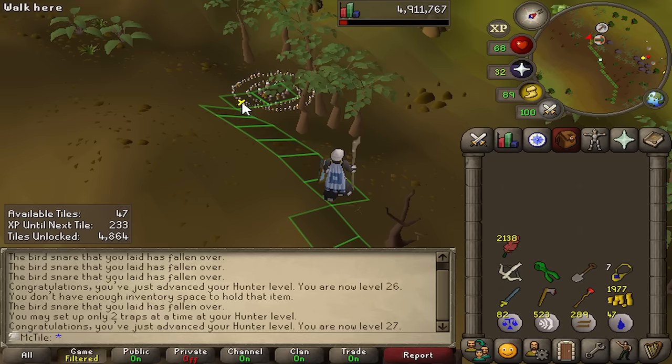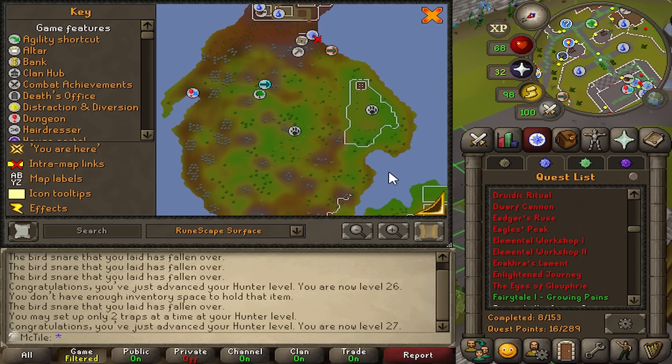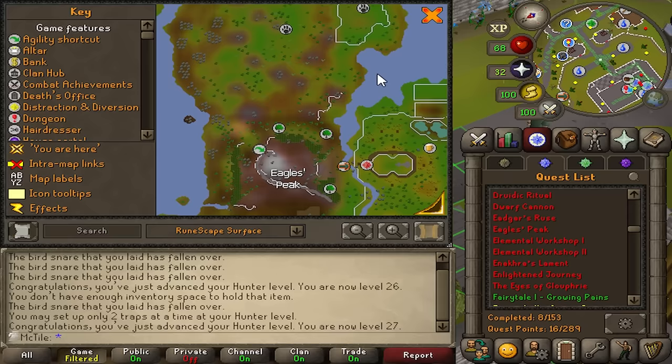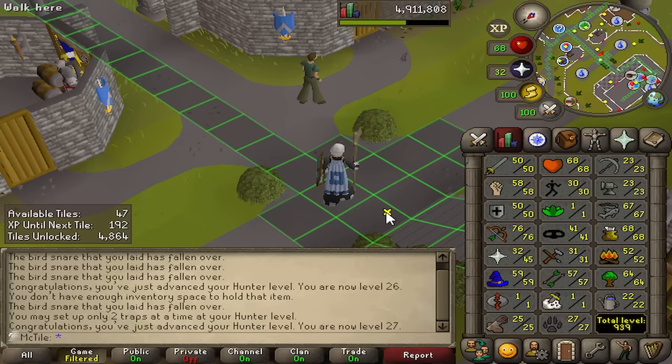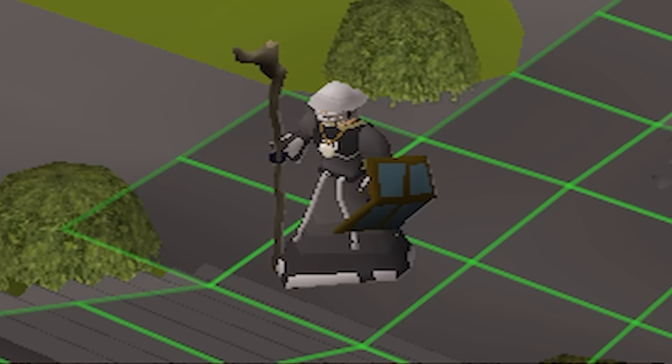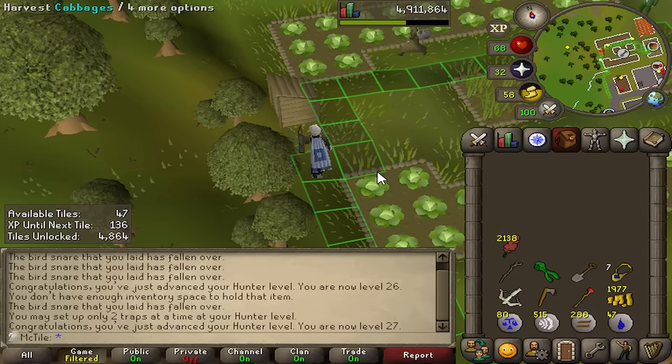Eagle's Peak is the quest I have my sights set on right now. It unlocks an amazing hunter training method, but only later on. I need 53 hunter to actually use the method that it unlocks, which means I still need a better method until then. The master plan right now is to go to Piscatorus — there's a fairy ring that takes me straight there, and there's a ton of ways to train Hunter there. Eagle's Peak is a devastatingly expensive quest in tiles. I'm estimating somewhere between 500 and 600 to complete it. The answer is yes — absolutely. It's a must for the master plan.